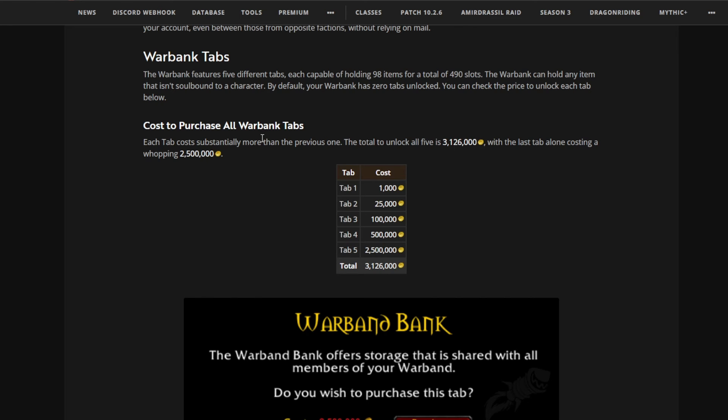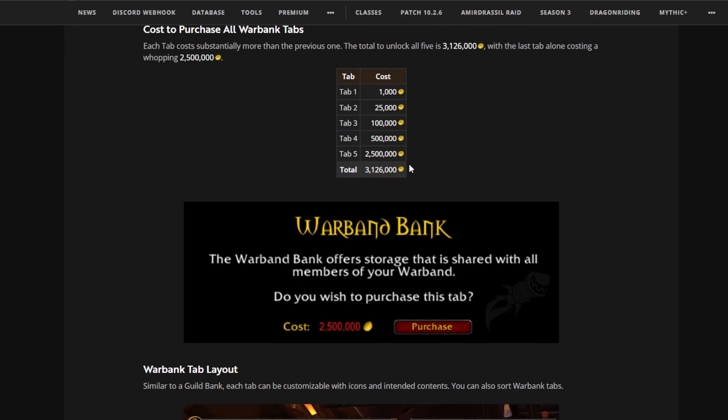Cost to purchase all warbank tabs: each tab costs substantially more than the previous one. The total to unlock all five is 3,126,000 gold just for five tabs, with the last tab alone costing a whopping 2.5 million gold. As you can see, it shows all five tabs and the total amount you need to buy them all.